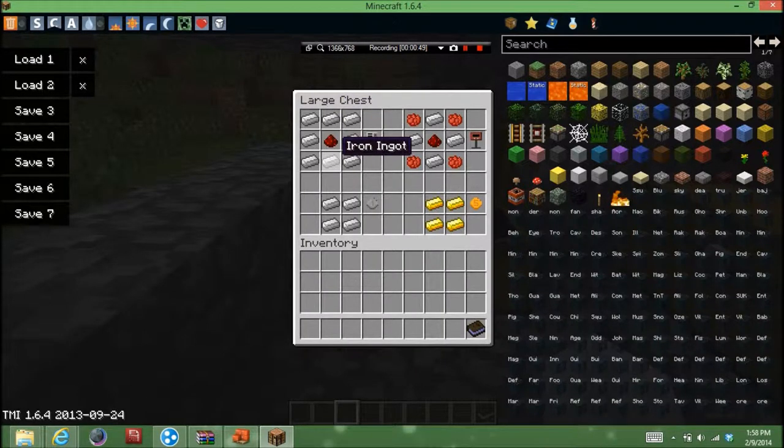It takes as much iron as it does to make an iron chest, plus the addition of a redstone, to make a vending machine. To make the candy vending machine: four red dyes along the corners, four iron ingots, and a piece of redstone, which is also expensive. To make the coins, it's pretty straightforward using gold and iron, and you can make it within the regular crafting grid and you get the coins.